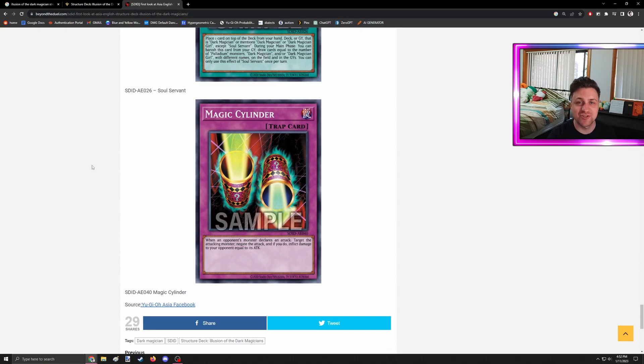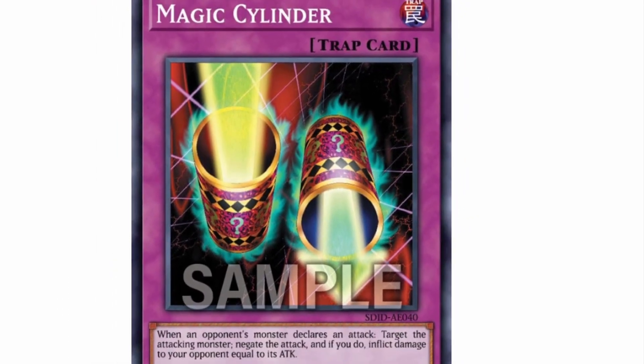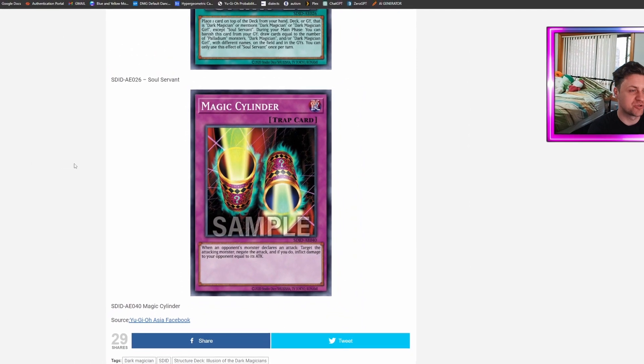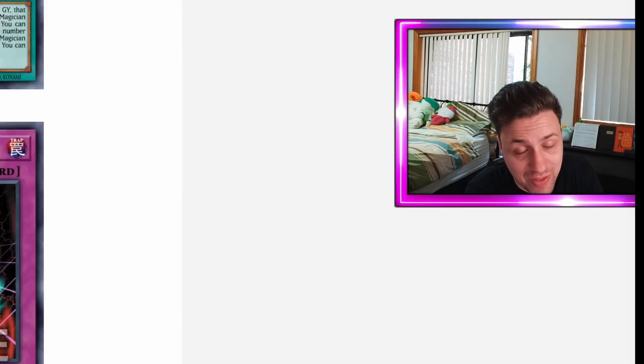We got Magic Cylinder in there, guys. For any of you who love the anime, this looks like it's going to be an anime structure deck rather than a competitive structure deck — or as Konami said, it's going to be able to combat the meta. I don't think you're going to do it with Magic Cylinder, but be my guest if you'd like to try. You would win the Grand Maju matchup, so that's pretty cool.